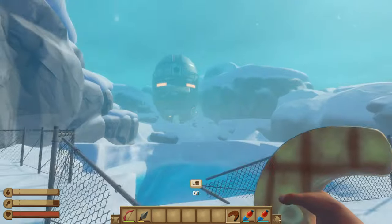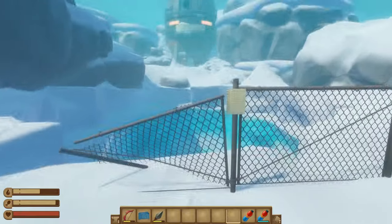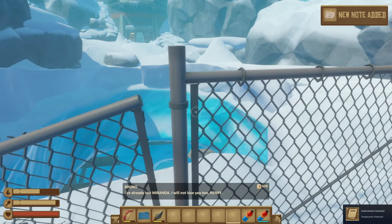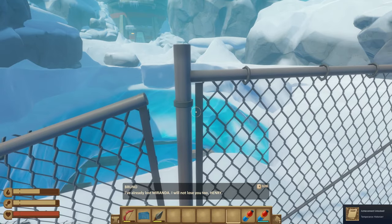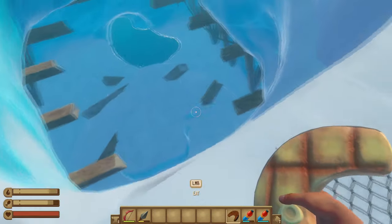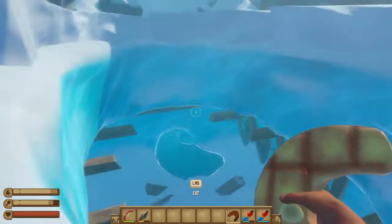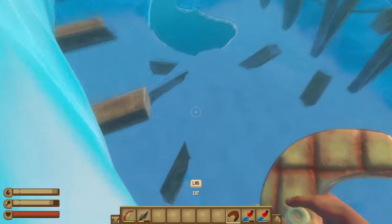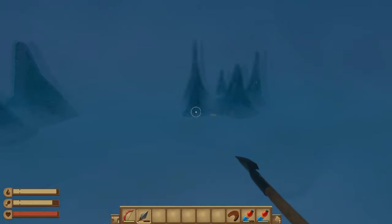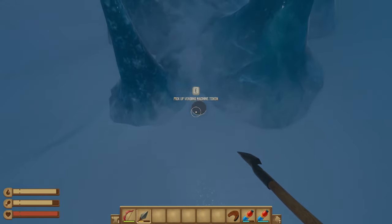We're gonna head into this observatory. Before you go in, don't forget about this note right here. This thing kind of falls out as soon as you walk by — I'm going to fall into it again. Alright, we got a little token right here.